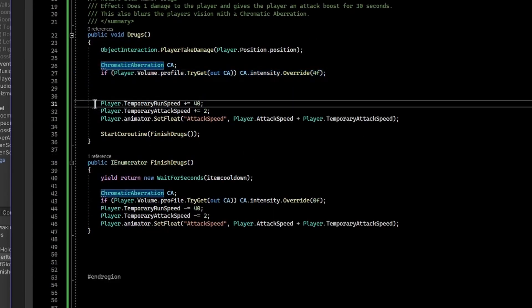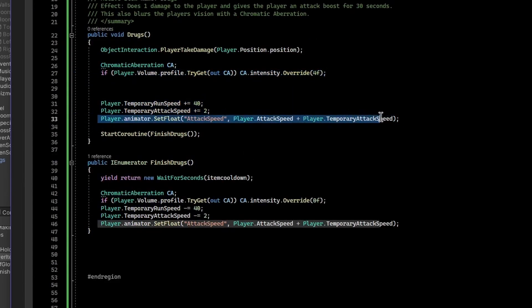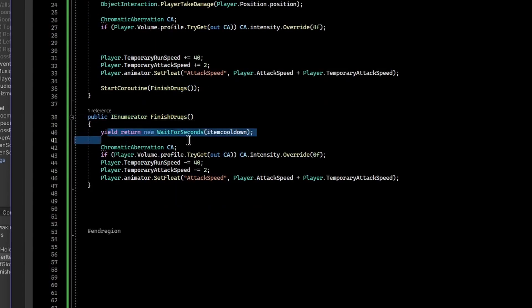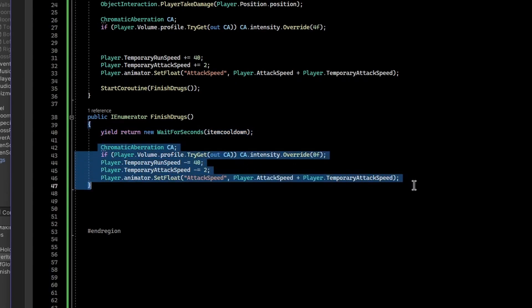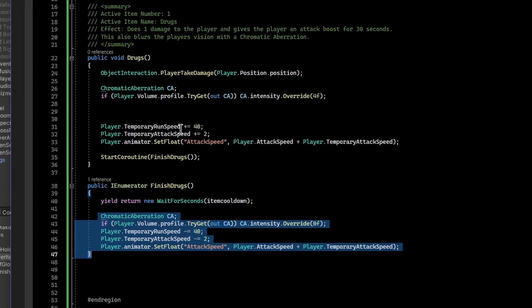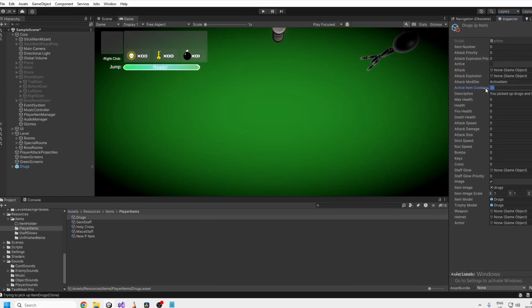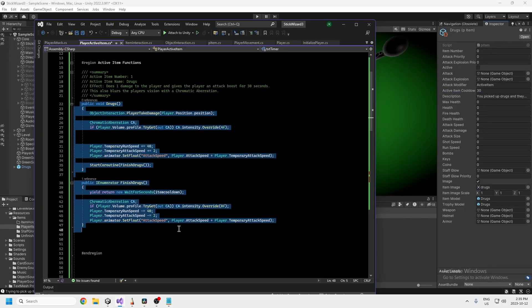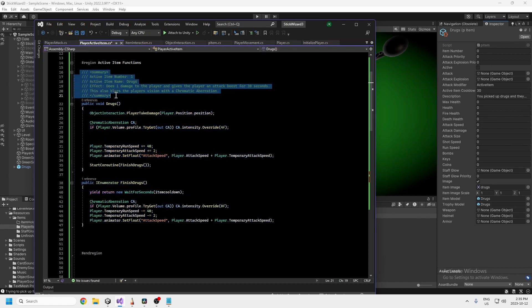The drugs method calls TakeDamage, sets the chromatic aberration, increases run speed and attack speed, updates the animator's attack speed parameter to the base plus the temporary value, then starts a coroutine that waits a certain number of seconds and reverses everything. This is how active items work — all I need to do when adding a new active item is tag it, set the cooldown, add a picture, and write one method for what it does. It's a very reusable and sustainable system.